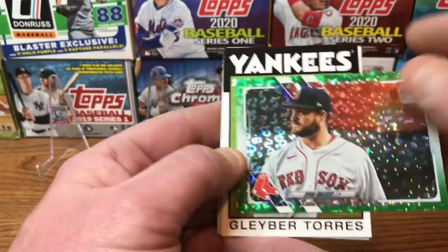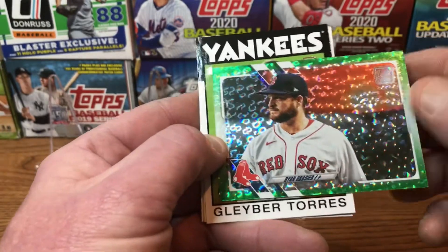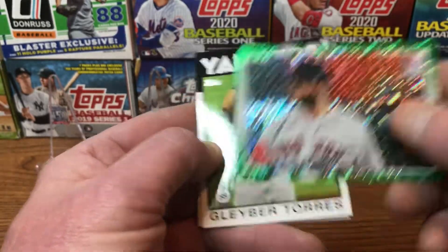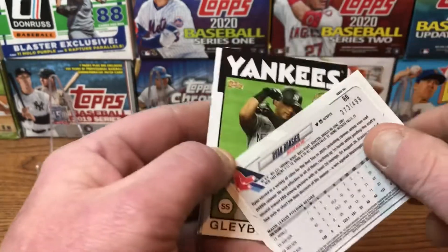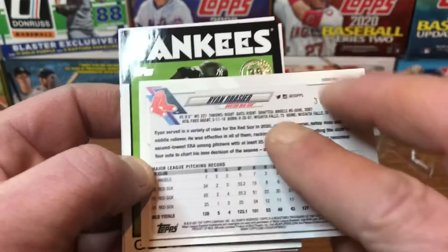Let's see what it is — it is a Ryan Brasier, and this is the green — I think they're calling it the disco card. They're numbered out of 499, so this one is numbered 373 out of 499.